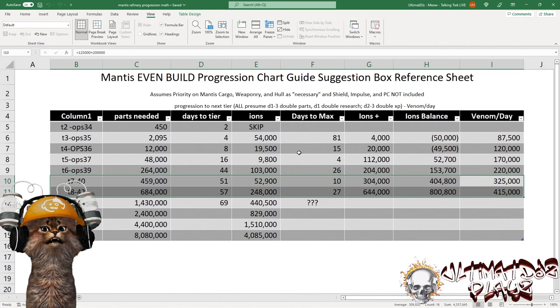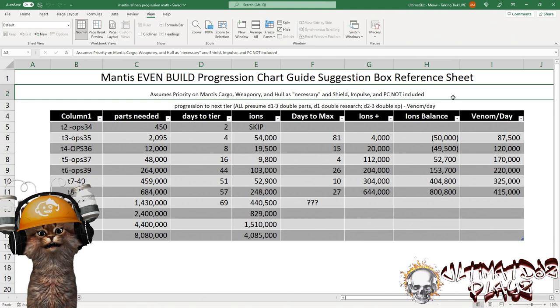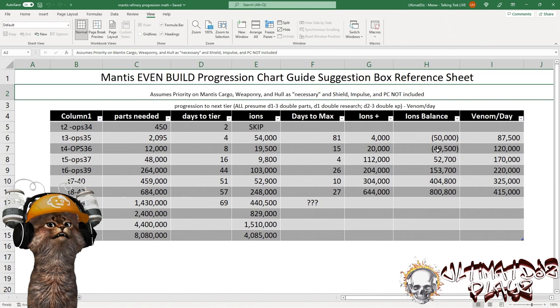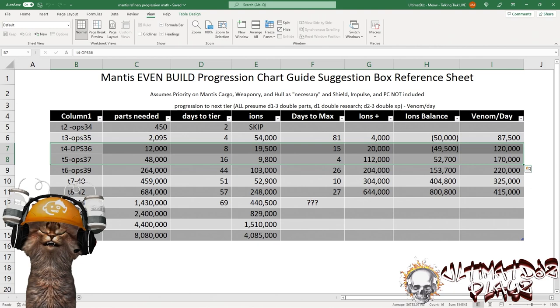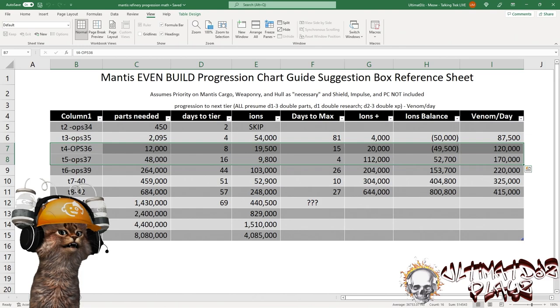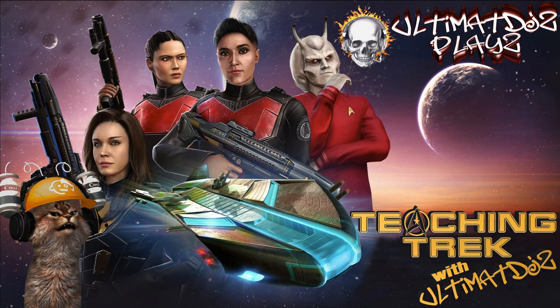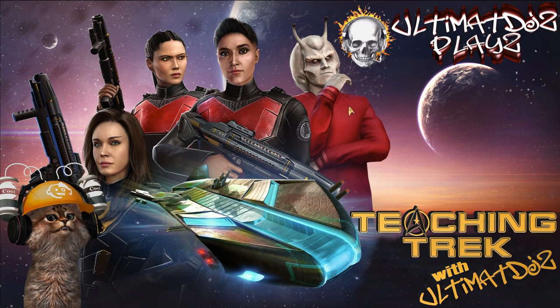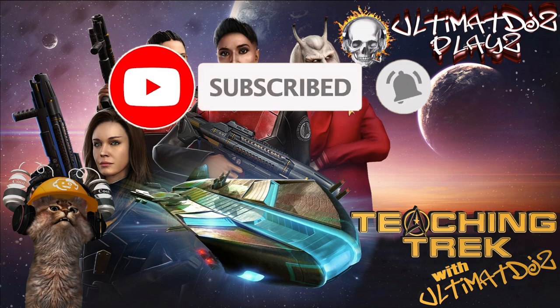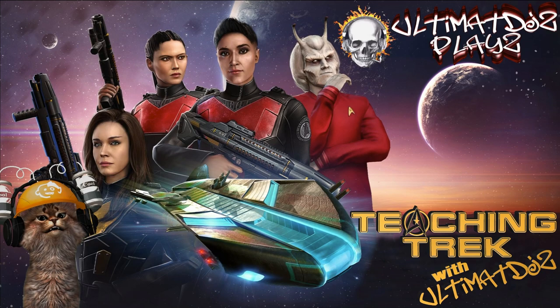There's your dirty math. You will be able to download this sheet from our Discord and from our website at talkingtrekstfc.com — the Mantis Even Build Progression Chart Guide Suggestion Box Reference Sheet Thingy. Here's the math: the research — how long it's going to take, the ship parts — how long it's going to take, and where you start to catch up on older research — right here, somewhere between tier four and tier five. Community, what do you think? Is the math making sense? Do you agree with the hold point, or would you suggest something lower? Leave your comments below. As we continue to gather feedback on this brand new loop and talk to Scopely about possible improvements and future content — my name is Ultimate DJs, your friendly neighborhood cat person. Subscribe, click the bell, give us a two paws up, share with your team. Meow for now, love you, mean it — catch you on the next one.